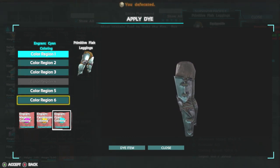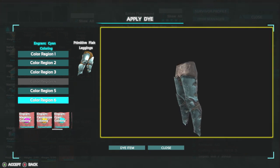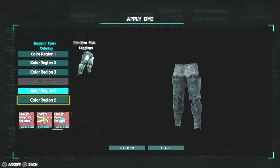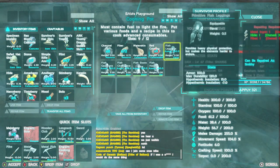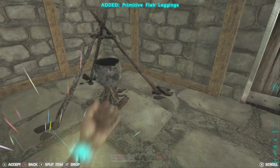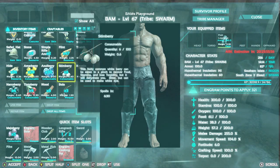You can literally use any color you see. I have red, but I'm gonna paint mine cyan. It's literally unlimited so you can color the whole region if you want. If we back out you can see that they are now cyan colored — and let's put them on — you can see they're cyan colored.